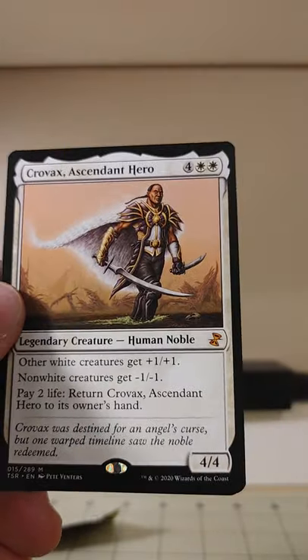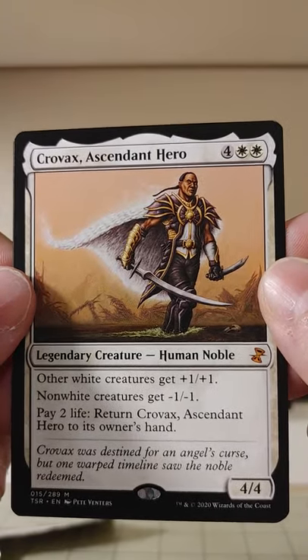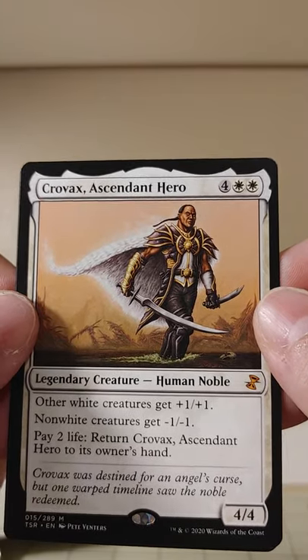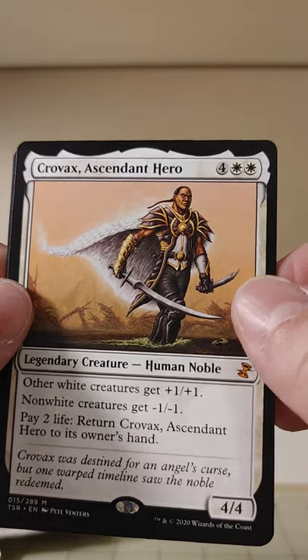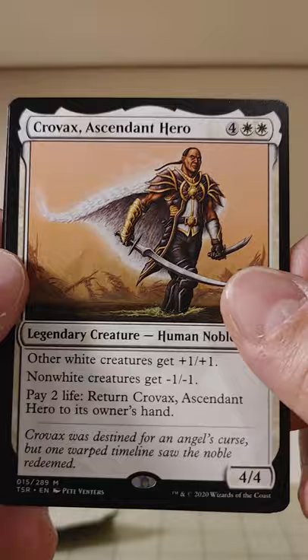And rare number four — it's a mythic! Crovax, Ascendant Hero. White, white, four mana. Other white creatures get plus one, plus one; non-white creatures get minus one, minus one. And pay two life to return Crovax to its owner's hand — that's a pretty easy cost to pay. He's gotten a lot of sun — I like his feathered cape.